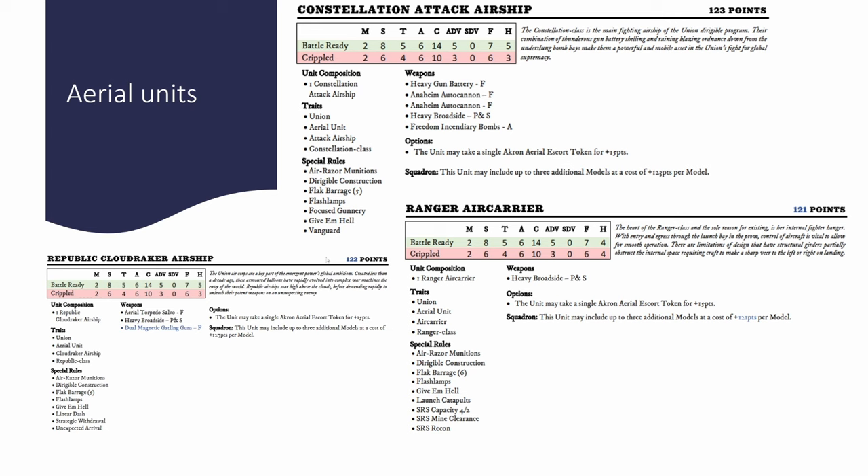The Republic Cloudraker clocks in at 122 points and also has the Unexpected Arrival rule. There is a danger of overdoing it — taking a big unit of four means nearly 500 points sitting idle until the end of turn two, which is too heavy an investment. However, taking one or two can definitely be good. With the combination of Strategic Withdrawal and Unexpected Arrival, they are incredibly mobile, and in missions where you need to take quadrants, a unit of one can be absolutely brilliant. So don't make a big unit, but one is definitely worthwhile.